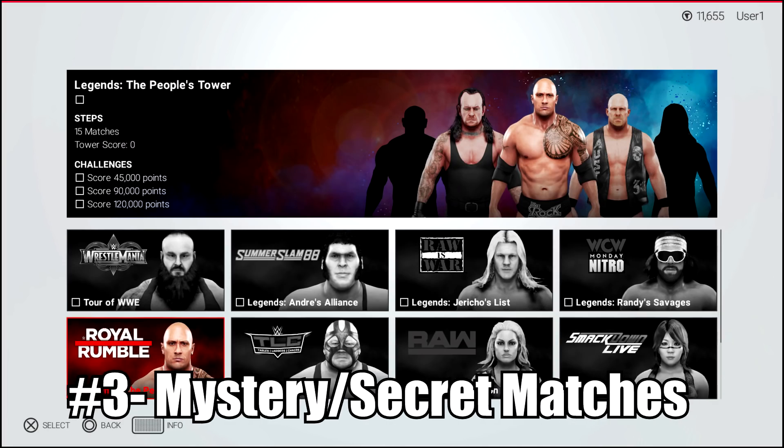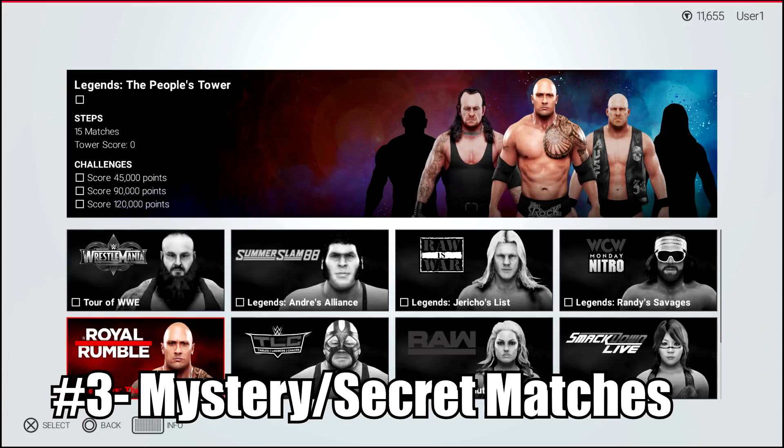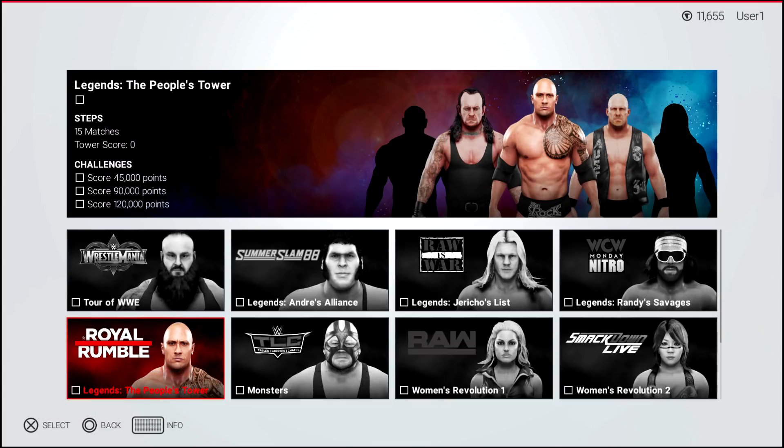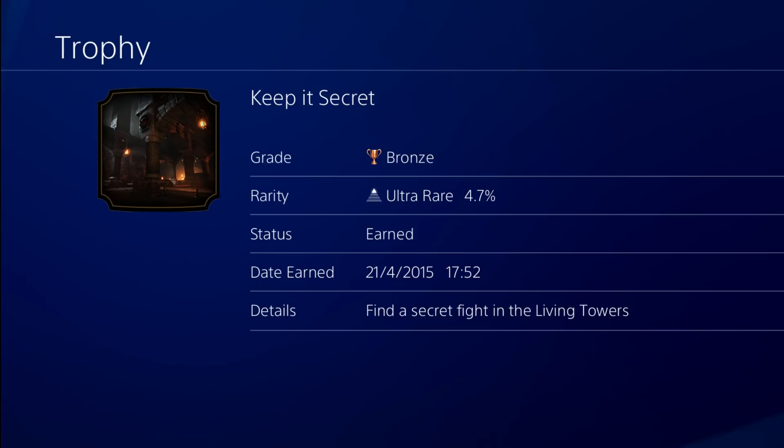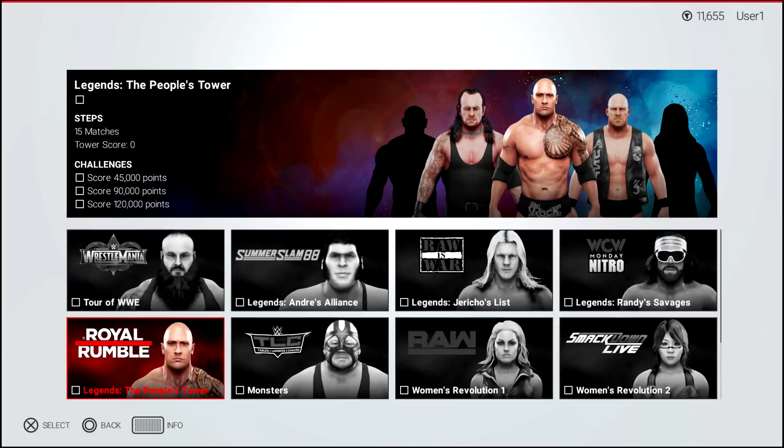Number 3: Mystery Matches. In one image the People's Tower was shown off and that included superstars such as Stone Cold and The Undertaker. There were also 2 mystery characters next to them that you may not have noticed. It's possible that some towers might have mystery matches, as is also common in other tower games such as Mortal Kombat, and WWE 2K19 might be following that.